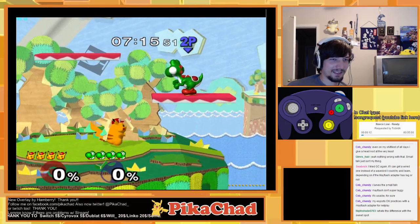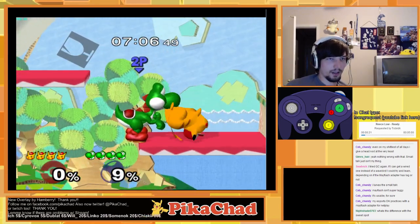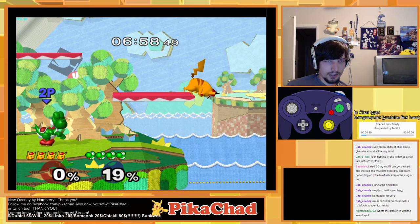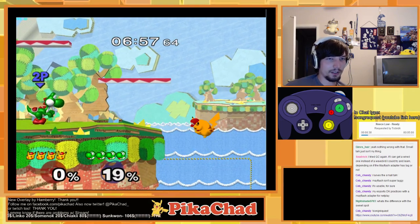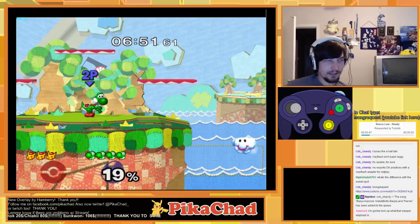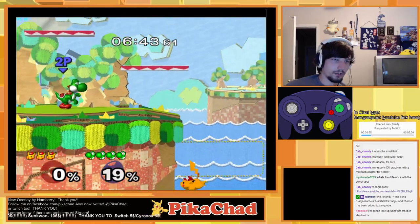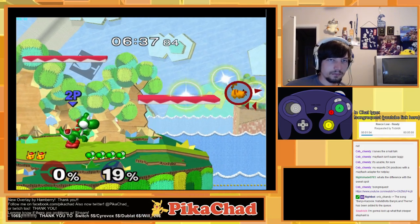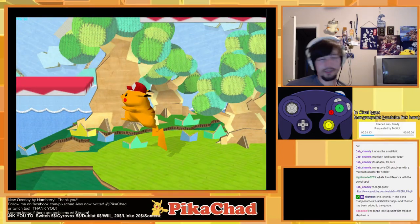On Yoshi's Story, like on Dreamland, you cannot up-B to the ledge from the platform the same way you can on Battlefield — on Battlefield from the tip you'll make it, but on Yoshi's you'll actually kill yourself. I didn't know that the first few times. You have to be a little bit in from the edge. From about the middle of the platform with a simple diagonal angle you grab it fairly fast — just keep that in mind so you don't SD.